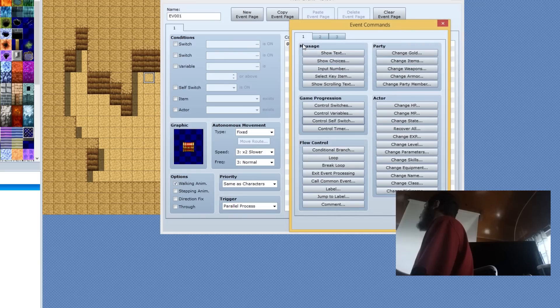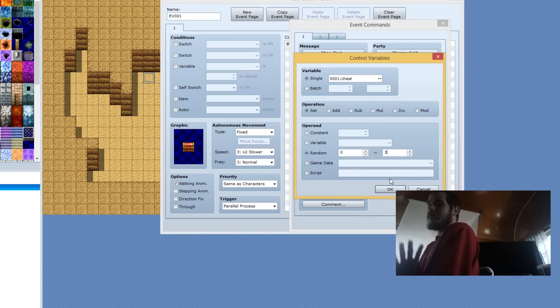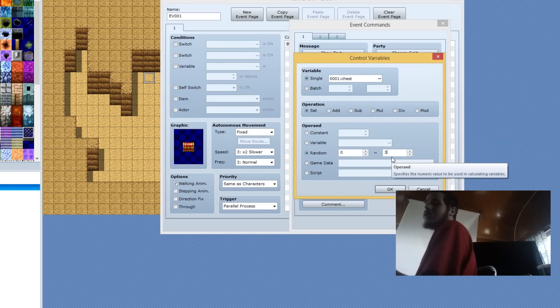Let's get started. First thing you want to do is go to Control Variables, and we're going to make a variable called 'chest'. We're going to set it random between zero and three. That's technically four because zero counts as one. So there's a total of four locations if you select three. There's always one higher than your maximum. The highest number will be where you started it, but you can randomize it if you want. We're going to click OK.